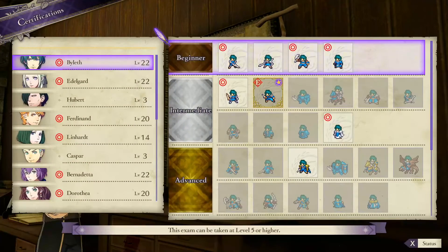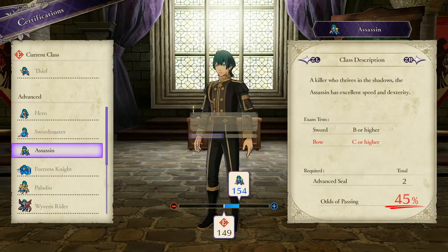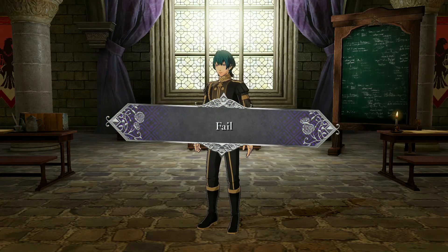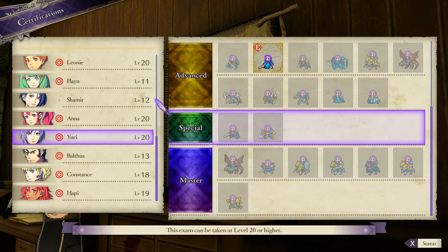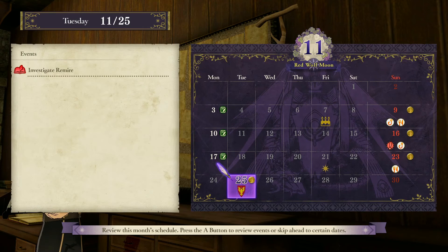Now we can try one more certification — might as well, what's the worst that can happen? He fails again. Byleth, I was joking — come on! I think that's where we're going to call it for this episode. I know it's a bit on the shorter end, but with Tuesday's episode being almost an hour long, we're gonna cut it here, especially since we have the story mission coming up next where we investigate Remire. If you enjoyed today's episode, don't forget to like the video, subscribe, and leave a comment below. Until next time, hope you have yourselves a great day!